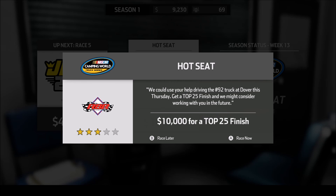After moving through that video message, which was simply to tell us don't worry about that last finish — it's no big deal, it happens to everybody — no problem there. And we have another hot seat offer. RBR has offered us the 92 truck for Dover. We need to get a top 25 finish, and that will net us $10,000 if we're able to do that. So let's head to Dover.